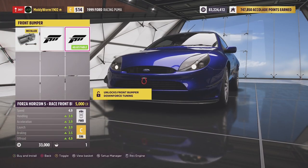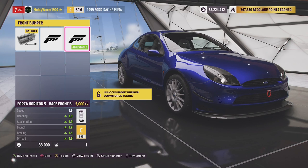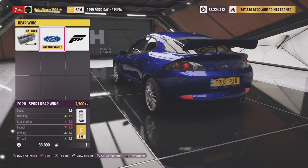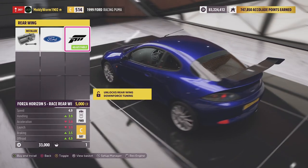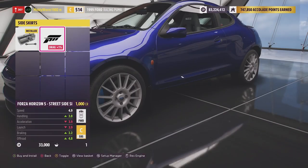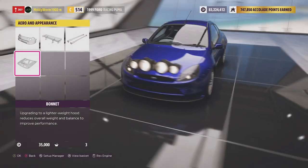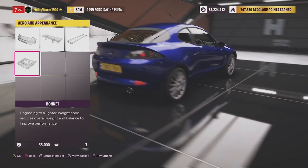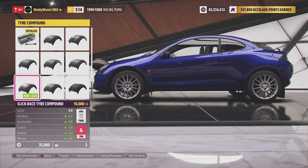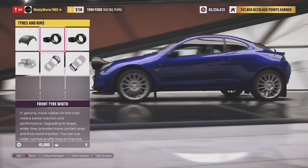Let's have a look at some of the body modifications we can do. We want as much ground clearance as possible, so fitting splitters — which would help with aerodynamics on the road — are not necessarily a good idea when we go off-road. We can fit the Ford wing or Forza Aero, but we're not going to bother with either. We'll add some mud fog lights and big rally fog lights on the front. Of course, we have to go for the off-road tyre compound, previously known as the rally tyre compound in Horizon 4.